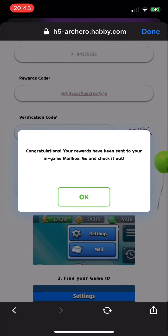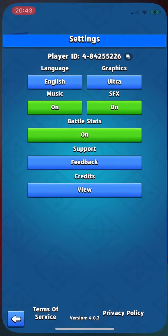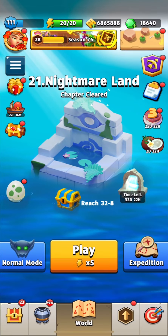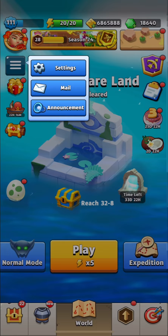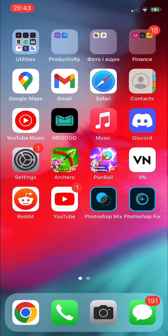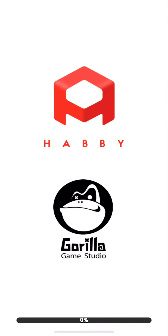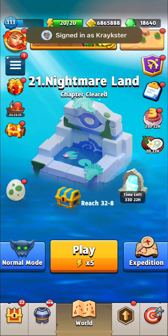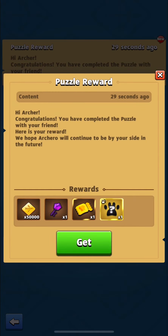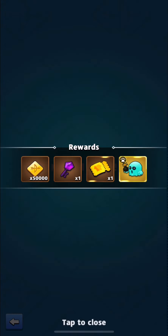Now we are going to confirm the code for our account and check our mailbox. I haven't got my rewards yet, but I know what to do — just close the game and open it. And here we are, I have a new mail with my rewards. So guys, I hope that you will get a better pet — don't forget to like this video.